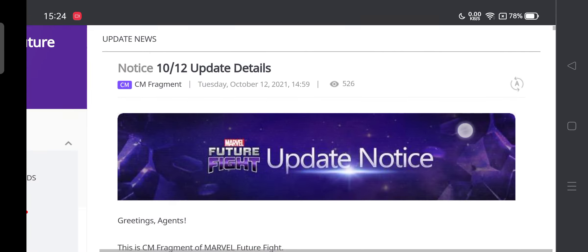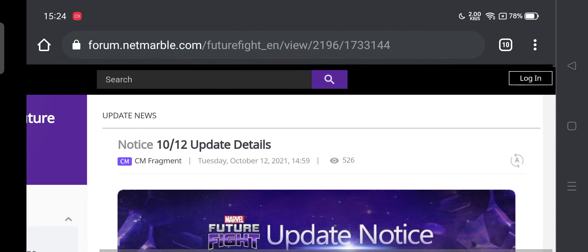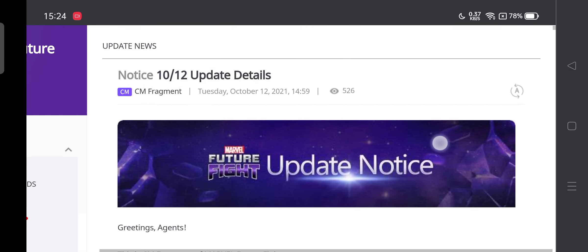That's gonna be it for the update details, guys. You can check out the forums for more info. I'll be making a few videos and shorts. Let me know in the comments what you think about the update — I think it's a pretty sweet update, not too hard on crystals. Captain America might become meta with all the cancels. Crescent getting a buff — is it enough to beat Captain America? We'll see with the update. Take care!